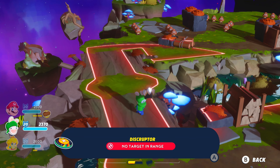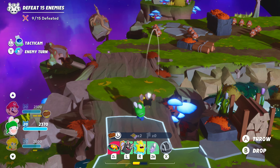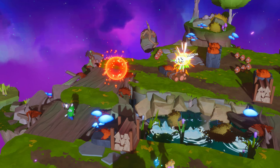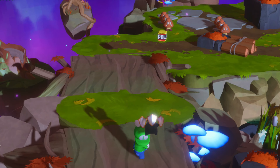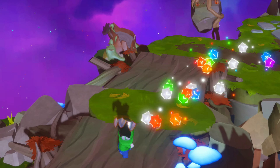Tip 3: There usually is no way to attack nothing, but you might actually want to attack without an enemy in range in certain situations. If you throw out a POW block item, you can target it in mid-air just like an enemy, before it detonates of course. Doing that extended the attack range of Rabbid Luigi's primary weapon, reaching Goombas that thought they were perfectly safe.